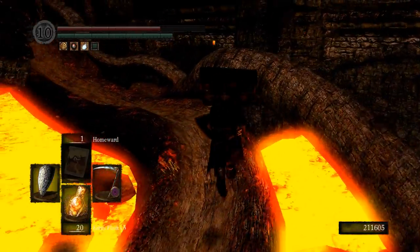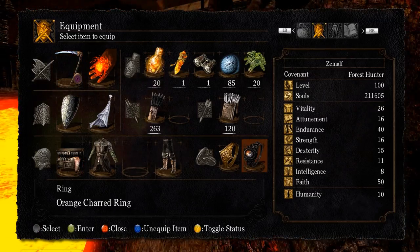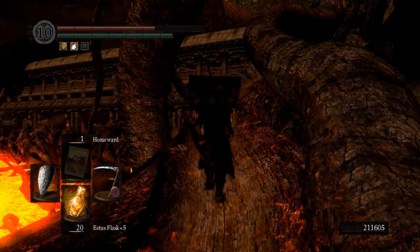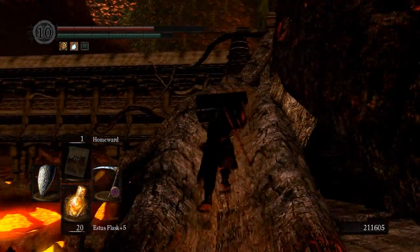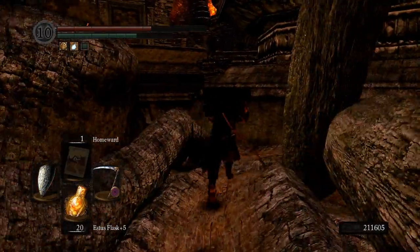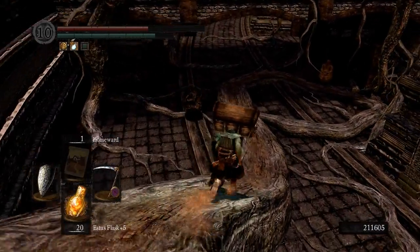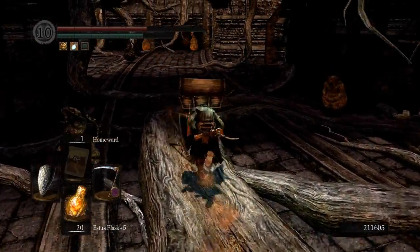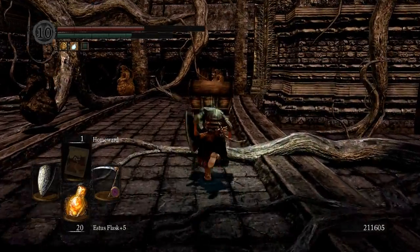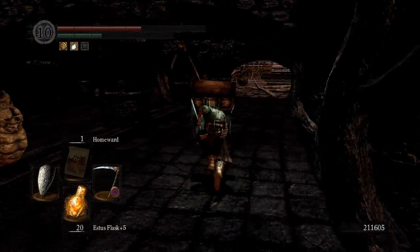The enemies I'm looking for are the Chaos Eaters — four respawning ones. While I'm running, I'm switching to the rusted iron ring, which will help me in the mud pit where I'll find two of the Chaos Eaters. If you don't have the Symbol of Avarice, or if you have the ring of favor and protection on that you can't remove without breaking it, you can easily swap around with rings and just use the covetous serpent ring. The rusted iron ring is not needed, but it will help.